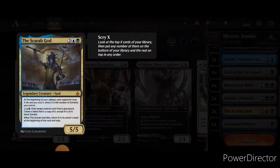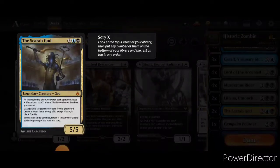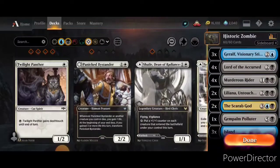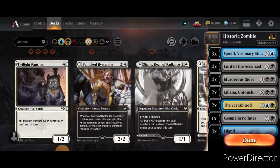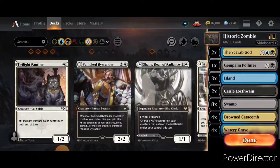Next, the Scarab God, which I really love in this build, because you can just take your opponent's creatures, except they become 4/4 black zombies. Failing that, you can turn your own creatures, like your 1/1s, into 4/4 zombies. And finally, I have a single copy of Gem Palm Polluter. Ignoring literally everything else about it, you can cycle it for two mana, and the target player loses life equal to the number of zombies on the battlefield. So it's a nice little one-off to finish off the game.